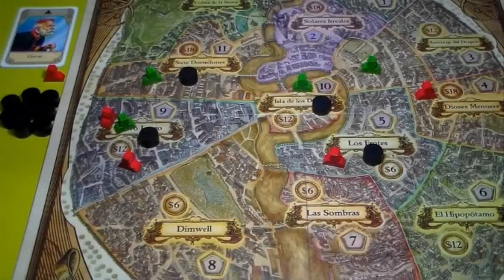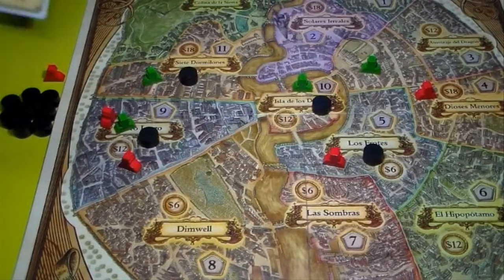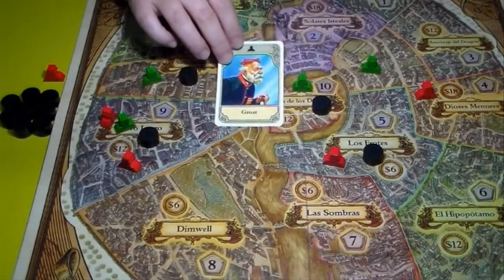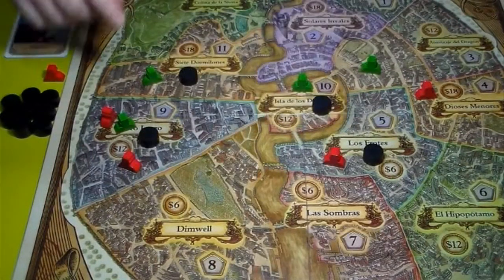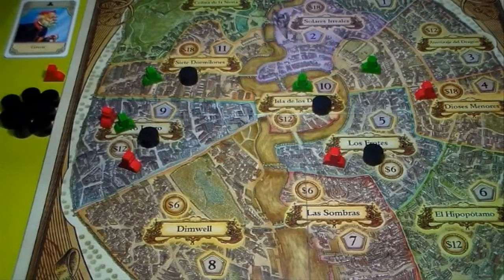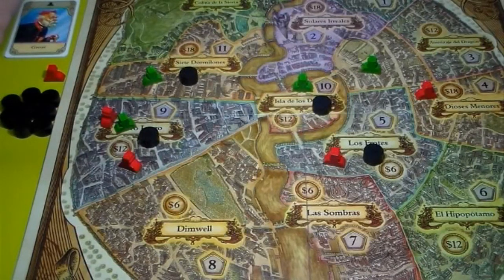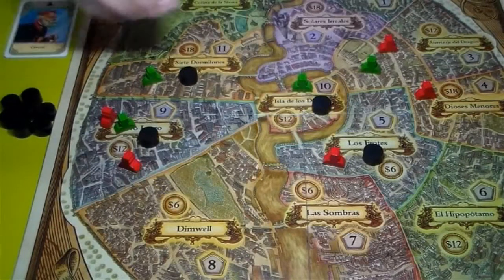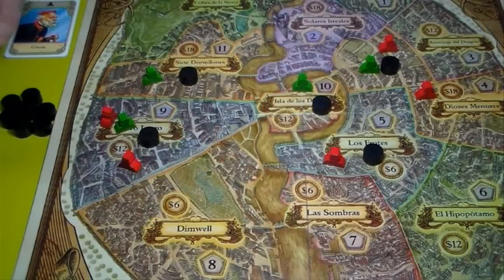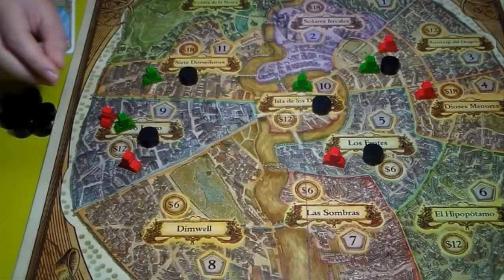Las acciones que salen en las cartas son las siguientes. Colocar un secuaz permite colocarlo en cualquier zona donde ya tuvieses un secuaz o en una zona adyacente donde tuvieses uno. Si no tenías ningún secuaz en el tablero, puedes colocarlo donde quieras. Poner un secuaz en una zona donde haya uno o más secuaces hace que deba colocarse un indicador de problema, si la zona no tenía ninguno. Pero ojo: retirar un secuaz de una zona donde haya un indicador de problema hace que éste se retire aunque queden más secuaces.